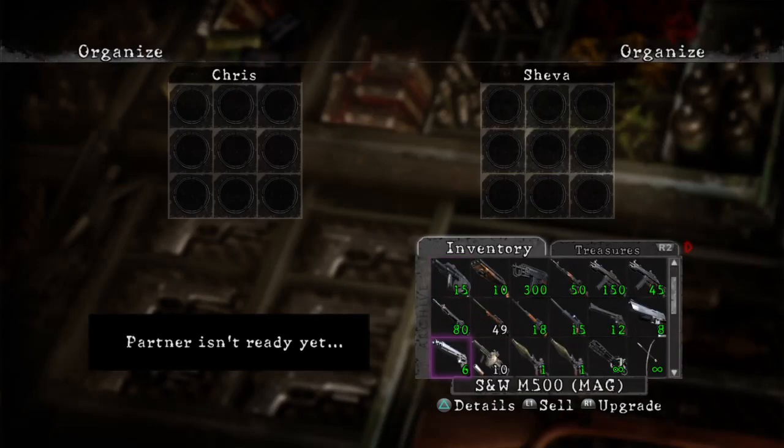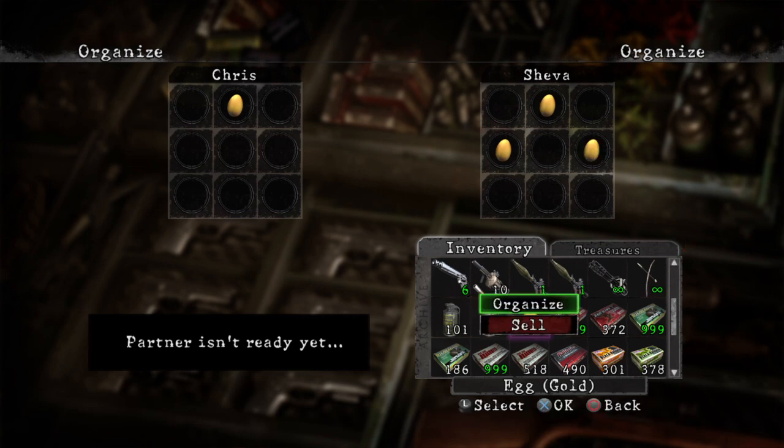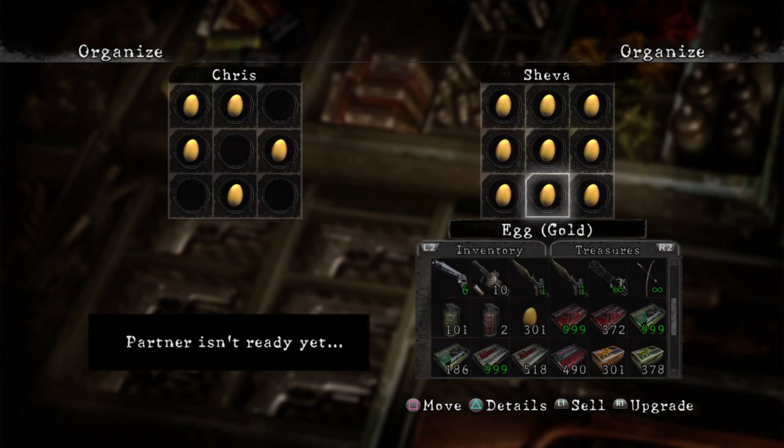After you remove that egg, go down to your inventory, find that gold egg, and hit X on it again. Hit organize. After you do that, you'll see in your bottom inventory you'll still have some eggs left over. Keep hitting X and organizing, and after you get done with your nine-by-nine, go back up.